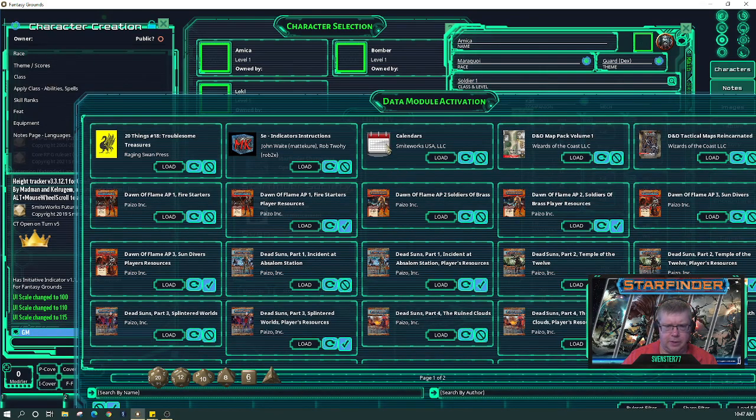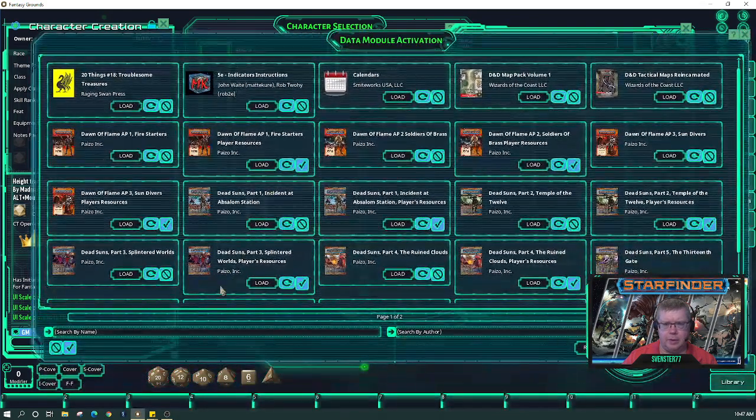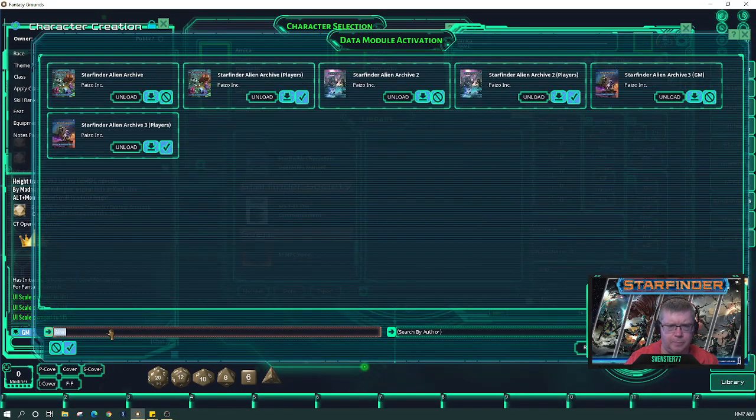Let's make sure — I don't think I have Alien Archives four but let's check. Go to our data, search by name, type 'alien' — one, two, three. Yep, that's all I have.